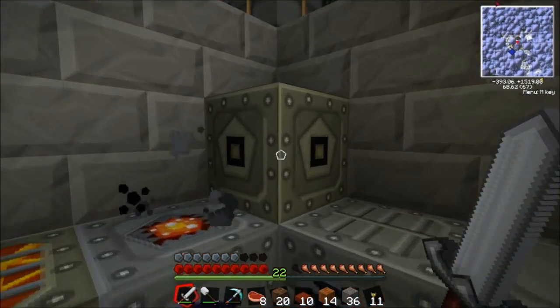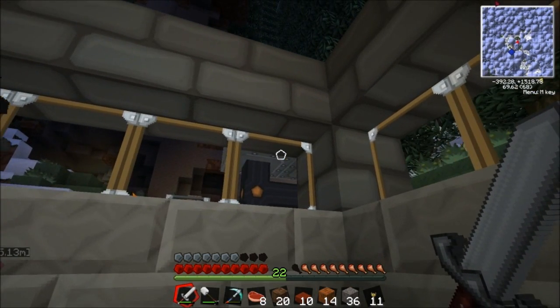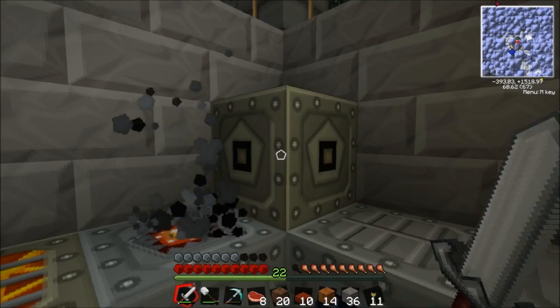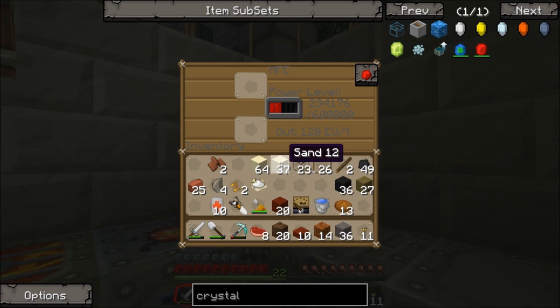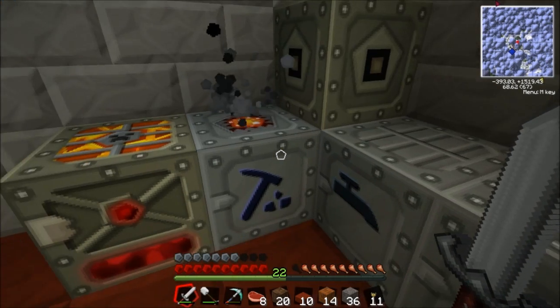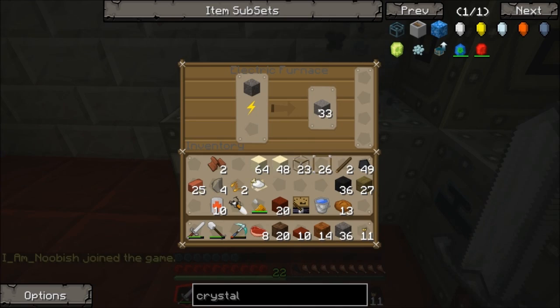A couple of things since last episode: I got an MFE and put up a second solar panel. This is really, really good. Don't forget that if you get an MFE, you have to have a low voltage transformer — that will take the output of 128 EU and turn it into 32, which is what these machines can handle max.